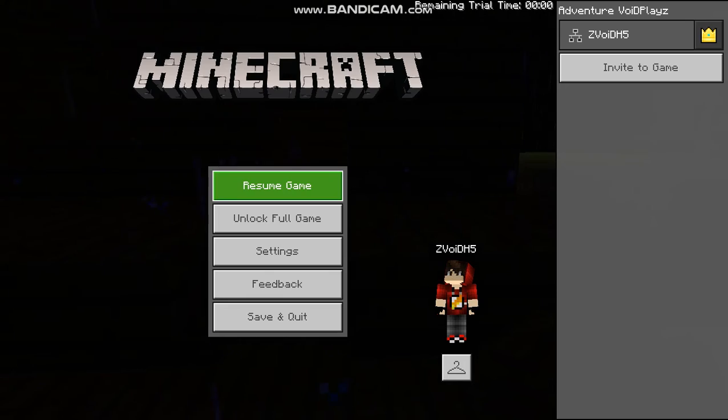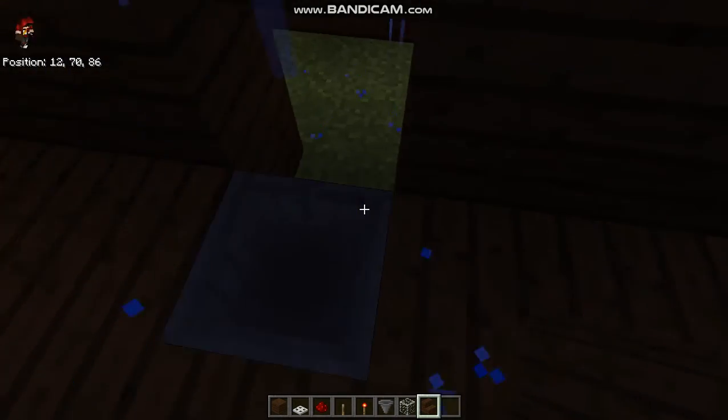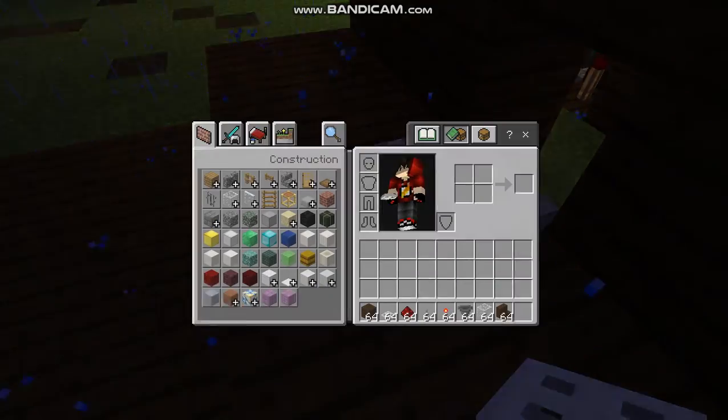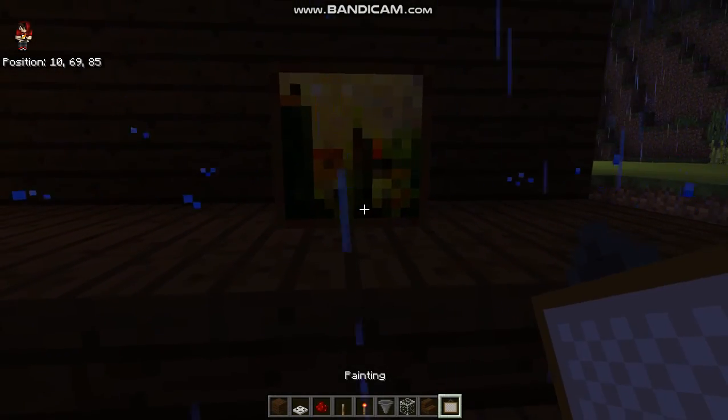Go ahead and fill this up — there we go. Then put a trap door like that, like that. You also need some painting, and then put a painting like that.